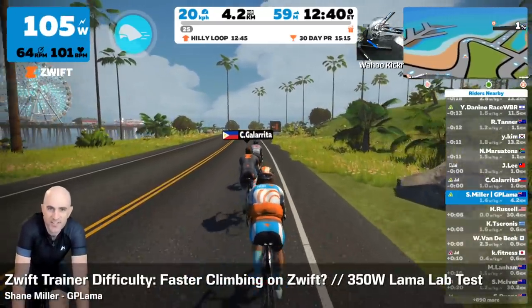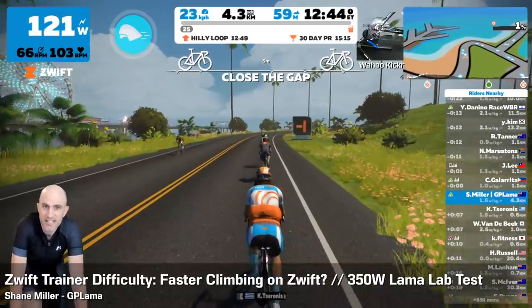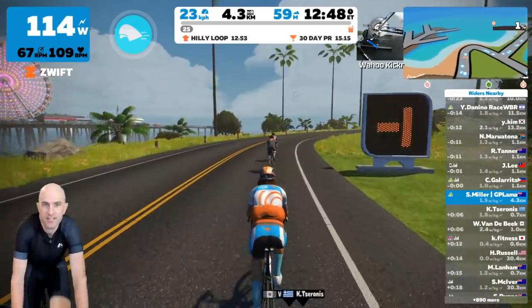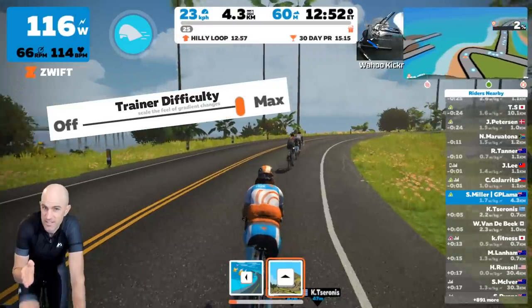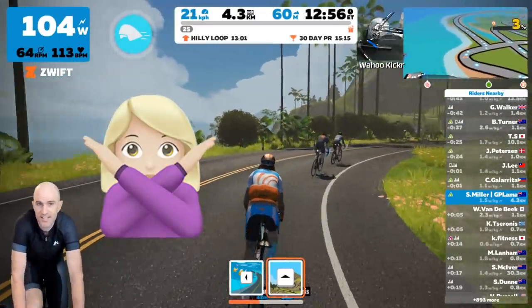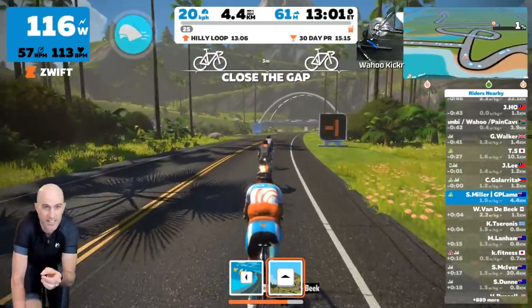Today's Llama lab test - I thought I'd go through a bit of a practical example of the trainer difficulty setting and what it really means when you're going up a hill. Does having that trainer difficulty setting at 100% really mean you go slower than having it set to zero percent? Well, the theory is it doesn't. It's only what you feel in the legs with the trainer that you're riding. It has no impact at all in-game.